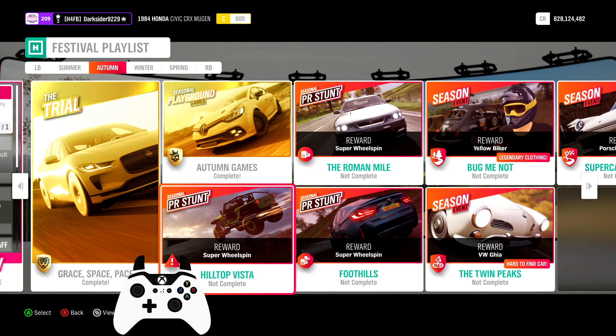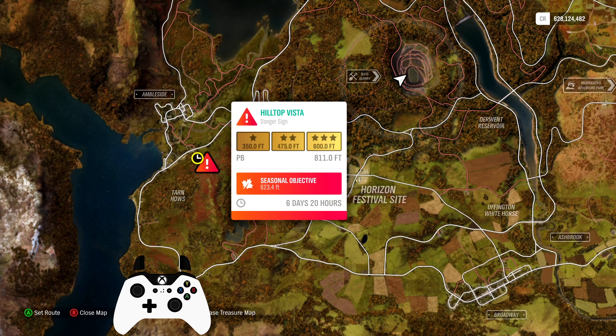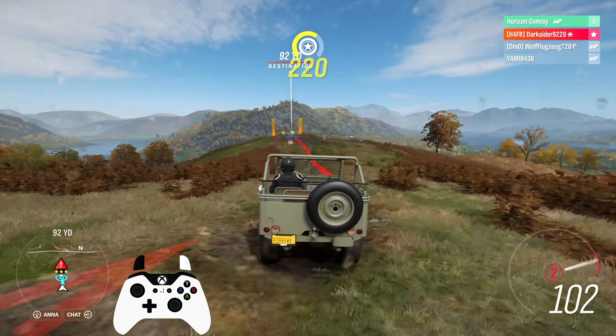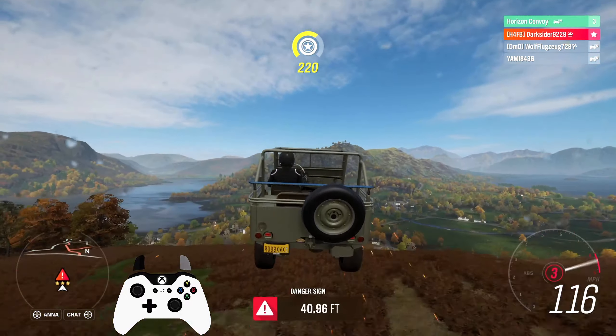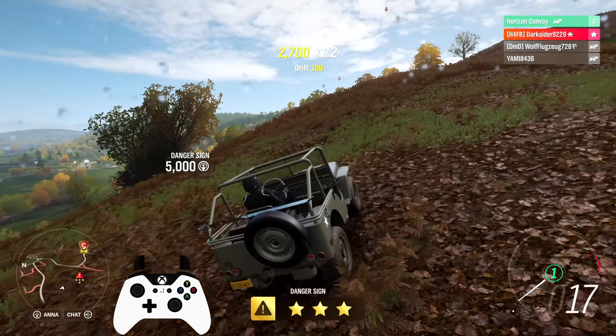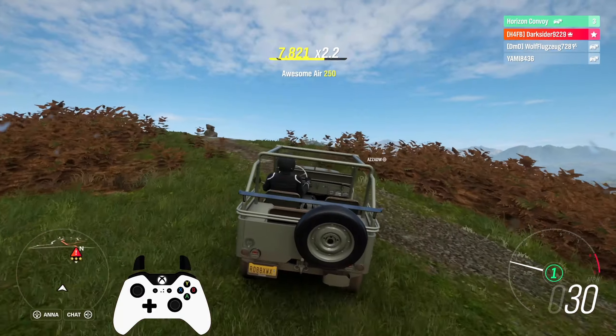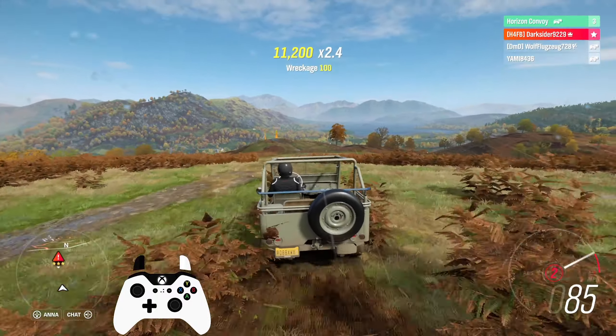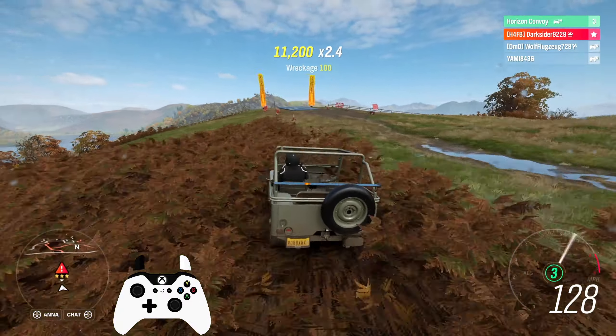This week's PR stunts are worth about 7% each since we're missing the Remix — let's see how difficult they might be. First up, the Hilltop Vista Danger Sign at 623.4 feet. Pick an off-road vehicle for this. I did it with my cheap and lightweight wheelies Jeep easily. Depending on how well you attack the ramp, you'll be able to improve your score — just try to start from where I did for an easy win.